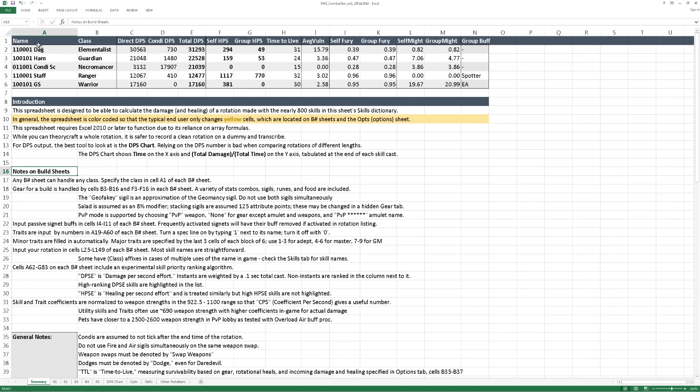Going across the top we have the name of the build, which is automatically generated based on your traits, weapons, and gear; class; direct DPS and condi DPS from that build as well as the DPS total; healing per second for yourself and for your group; and how that healing per second as well as incoming heals and incoming damage translate to your time to live.